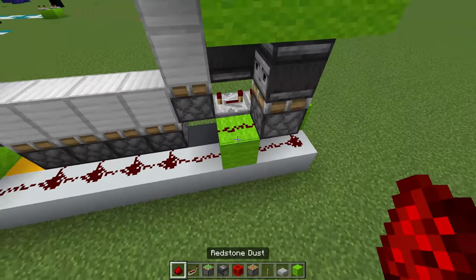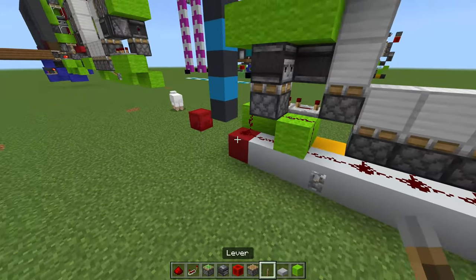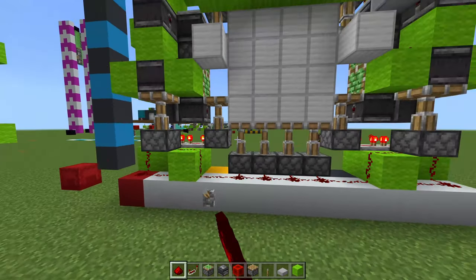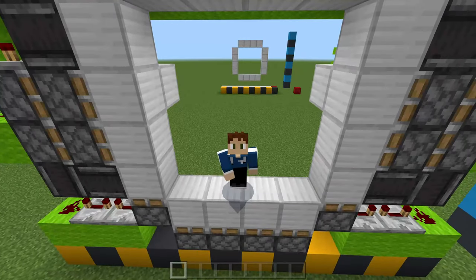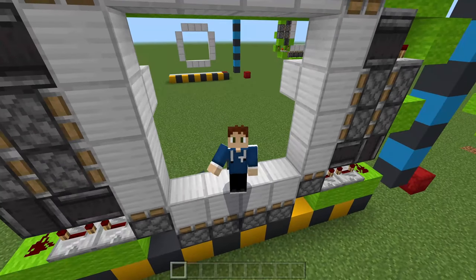Bear in mind that any of these redstone dust lines along here are going to be your input blocks — you can literally attach a lever to any one of these dust lines and it will work the door. Flick it and it all closes nicely, and when you open it, it all opens. Now all that's left for you to do is decorate the door. That's all from me — I'll see you all later. Have fun with your new 4x4 piston door.